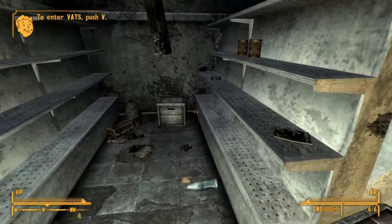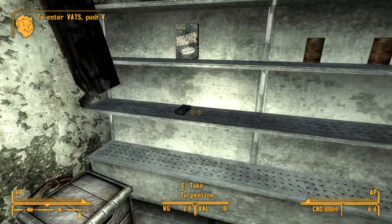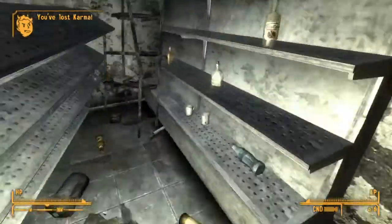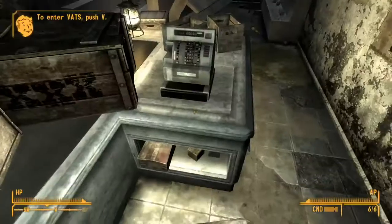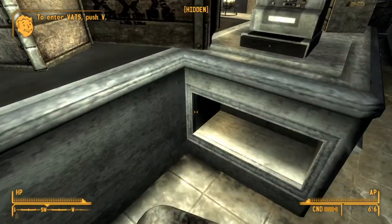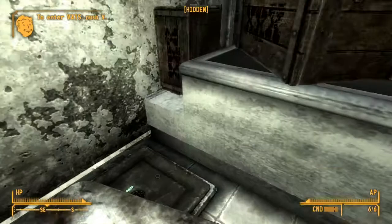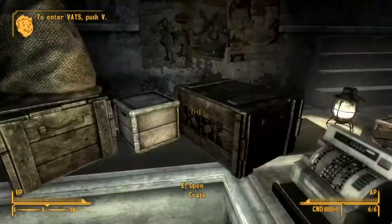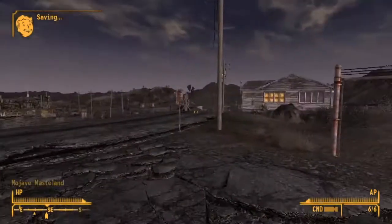There's plenty of loot here. Early on, what will really help you is the loot behind here — 9mm rounds, and a safe that's locked easy. Just even more loot, more crates here with Sunset Sarsaparilla. He's dead.